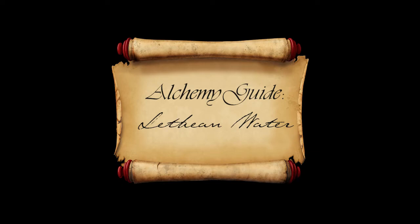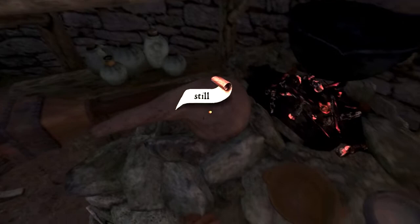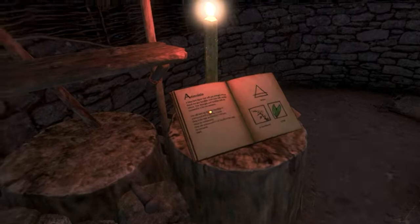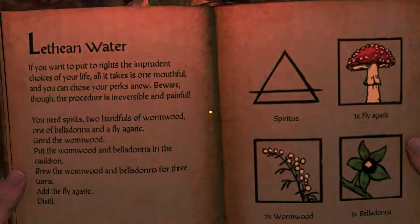First we're going to become familiar with the tools we're given: the cauldron, of course, the liquids — spirits, oil, wine and water. We have the vial and we have the still for distillery. We have a dish and we have a mortar for crushing herbs. Then, of course, we have the recipe book, but this is not required, especially if you don't have the recipe. Feel free to use the recipes here by pausing the video. Let's begin!